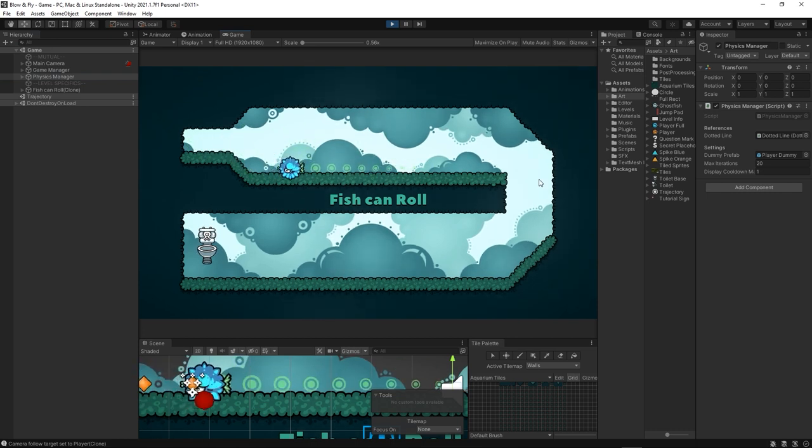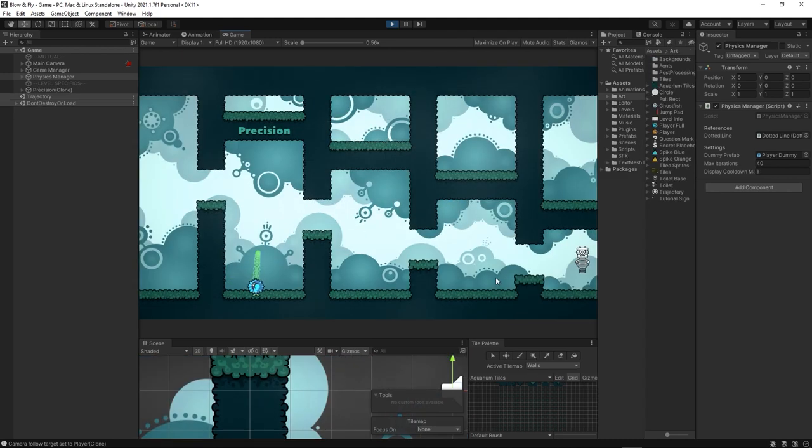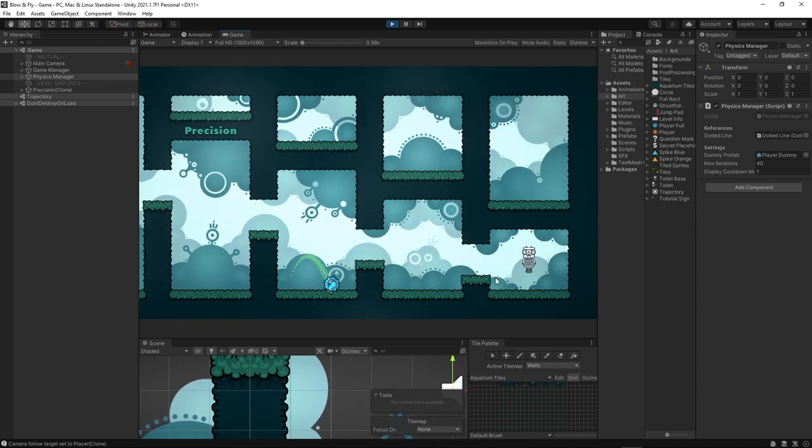I thought that maybe it was the visuals, so I went through a few different options, but it still didn't feel right. I realized that this isn't what Blow and Fly is all about. It's about experimentation, it's about bouncing off the walls and just seeing what happens. Being able to know where exactly you will land just took all the fun out of it. This definitely makes the game easier and it could work as some accessibility option, but I think I'll completely remove it from the game because it just makes it boring.